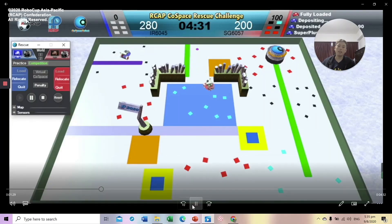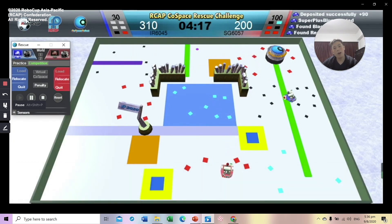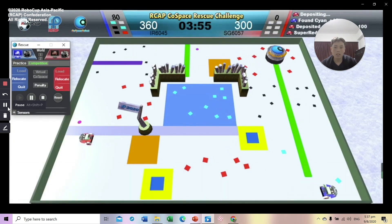As you can see in this video, the red robot belongs to me and the blue robot is IR6045. His robot moves a lot smoother than mine and I would like to know how he does it. As you can see, he's using his robot to move at the sides where super objects usually spawn, which I would really want to know how he did.